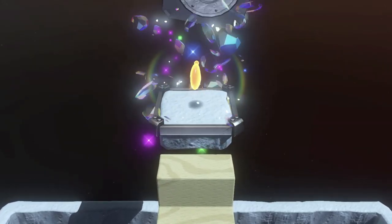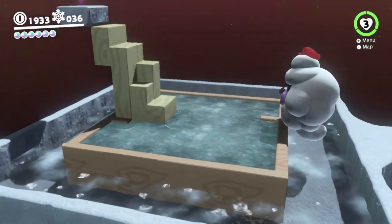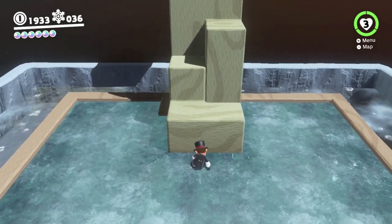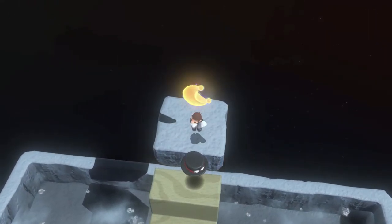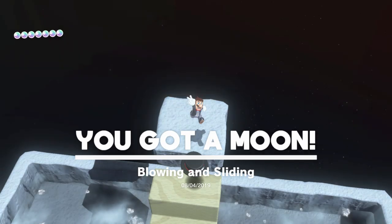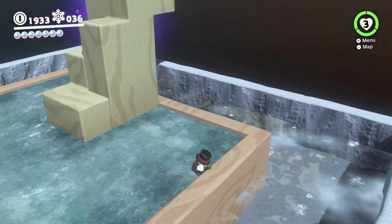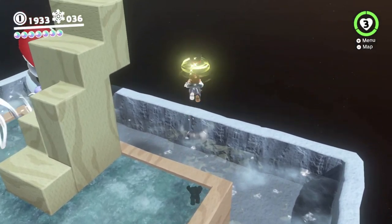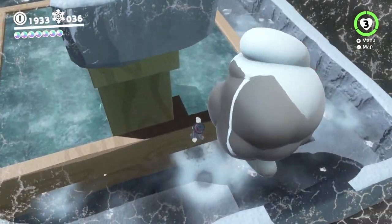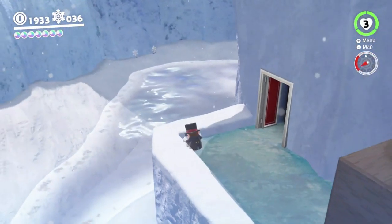You actually have to do that because this won't break open unless you do it. It's possible to climb up there without putting both pieces in because of cat bounces and stuff, but you wouldn't need to put the green piece in unless you had to break open the crate. That room — that's all there is to do in there, just the one moon. A little boring compared to some of the others.